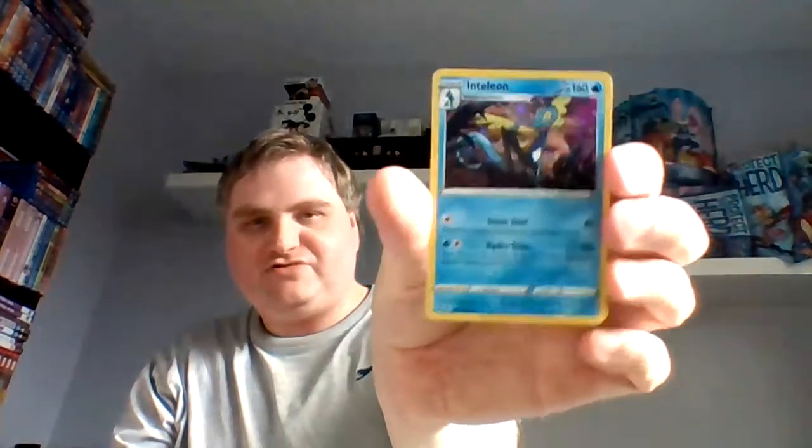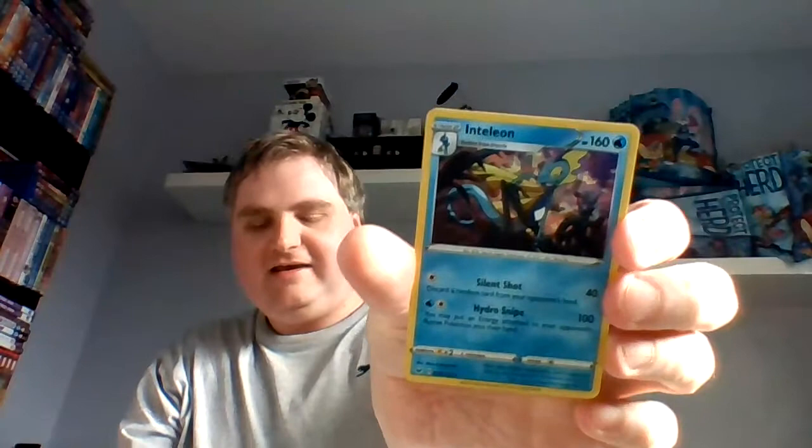First of all we get the Inteleon shiny promo card. You also get the code card, but I'm not showing that off because I really want the QR code. You get the fiend deck inside these little boxes — I like these boxes actually that the decks come in. I don't know, maybe something Yu-Gi-Oh might want to do — wink wink nudge nudge. These are a bit like your bog standard playing card boxes, which is quite nice.